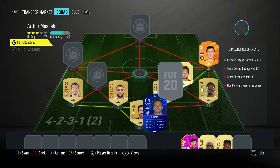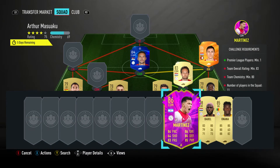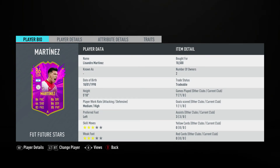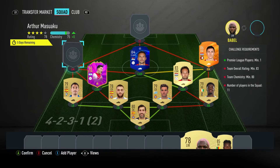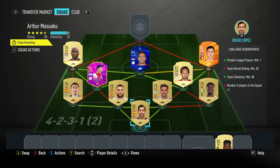The central attacking midfielder is Dusan Tadic, bought for 9000, plays for Ajax in the Dutch first league and is Serbian. The CDM is Lisandro Martinez, bought for 18500, plays for Ajax in the Dutch first league and is Argentinian. The left midfielder — a left winger — is Ryan Babel, bought for 2800, plays for Ajax in the Dutch first league and is from the Netherlands.